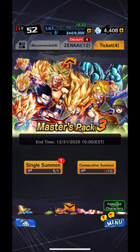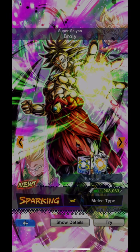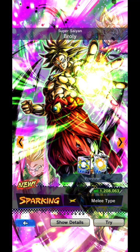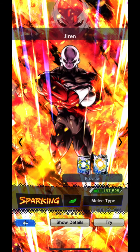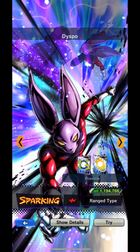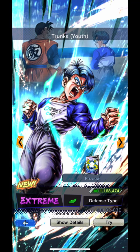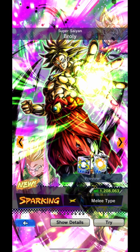Now we have these other two master packs right here, but that's not the start of the video. So let's go summon on this banner right now. We're going to do four summons, bringing our total down to 408 after these summons. The Super Saiyan Broly right here, there's Demon King Piccolo, Jiren, Toppo, Dyspo, Metal Cooler, Baragamo, and Trunks Youth are the promoted characters.